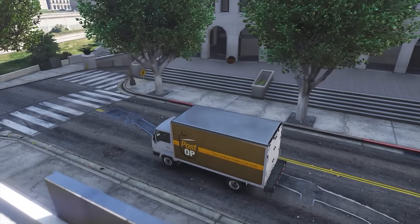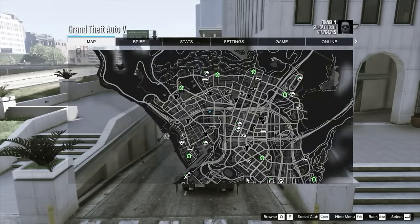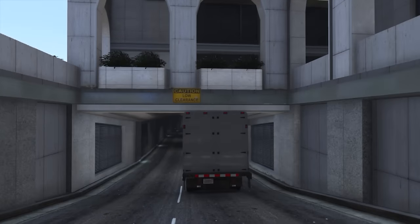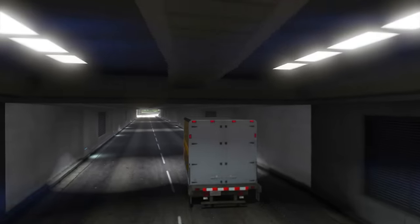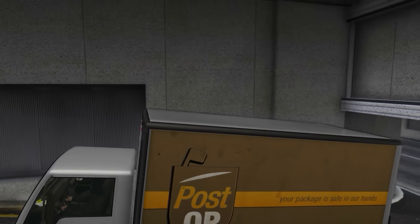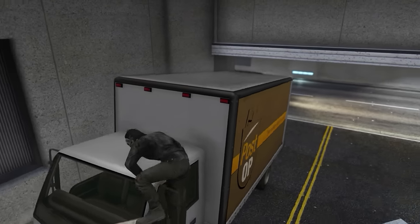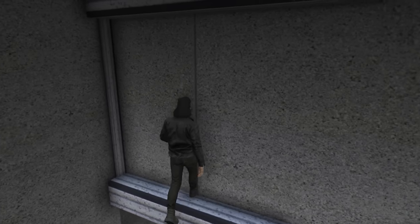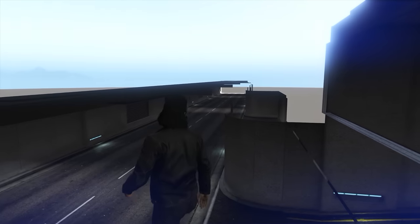Location number 5 also requires a fairly tall vehicle — a Mule truck, Sand King, Insurgent, or anything along those lines. Make your way to this location and drive through this tunnel. On your right there's a driveway going up to the building entrance — turn right and place the vehicle on the hill next to the wall behind you. Jump out, climb on top of the vehicle, then jump onto the ledge on the wall. From that ledge jump up again and you should be able to get over the wall into this secret location above the tunnel.